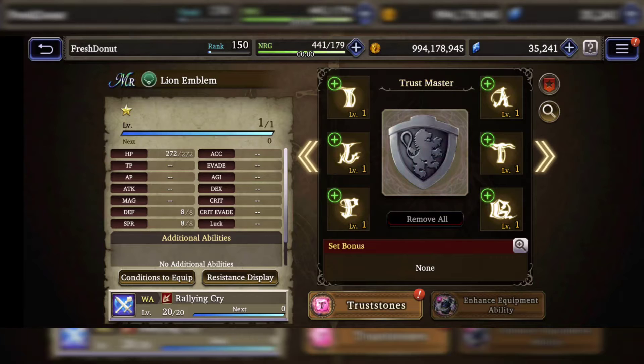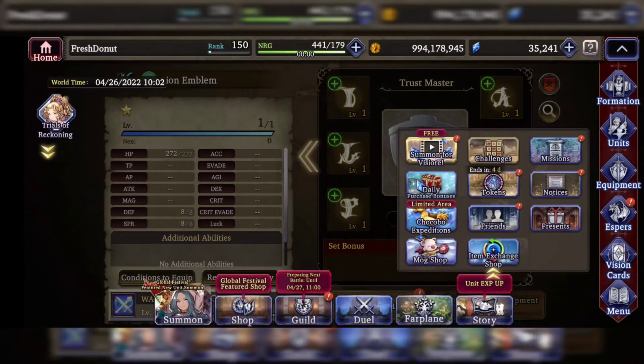Once you have the trust stone slots unlocked, it should look something like this. Trust stones can be complicated when you're trying to figure out what you need and how to put them into a formation. I just say focus on the unit that it's going to be on. I'm going to use this trust mastery equipment for a tank, and for a tank I want to build something along the lines of having more HP, more resistance, and more defense.